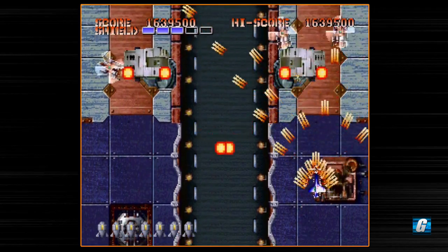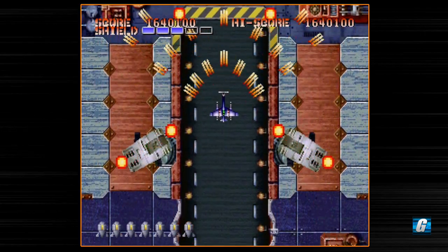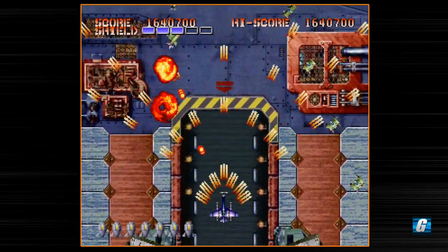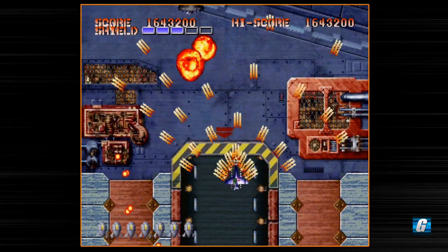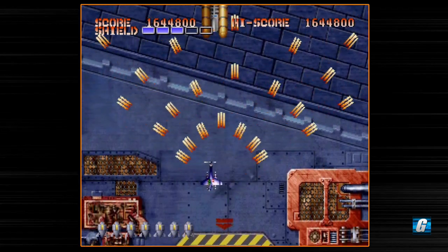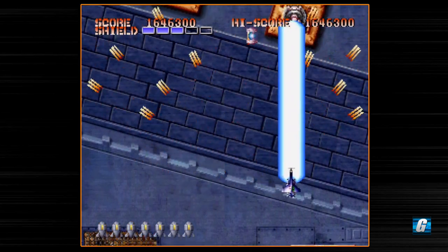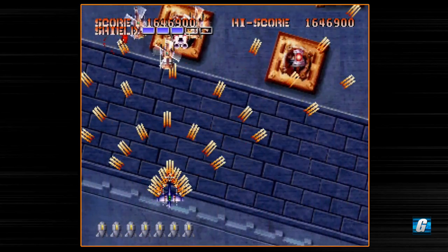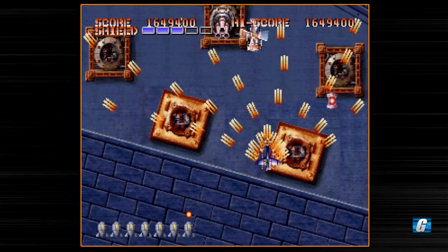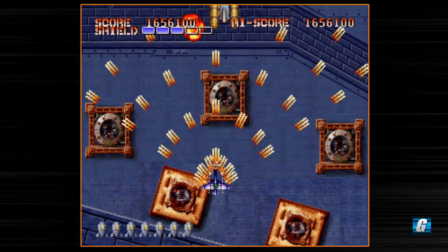These turrets right here cannot be destroyed, strangely, so we've got to watch out for them. There are a couple of standing columns on this level that you can't destroy, and you can actually take damage if you run into them — I think that's the first time in the playthrough where that's a possibility. It's definitely a mechanic they should have incorporated more often to make things more interesting. Definitely a lot of missed opportunities with this game to make it more interesting than it actually is.